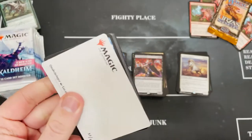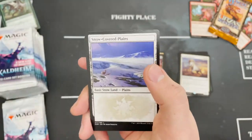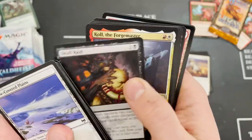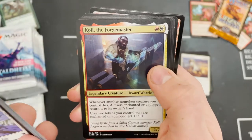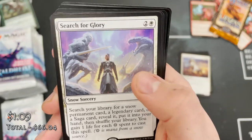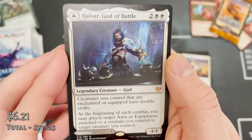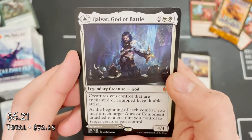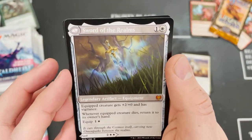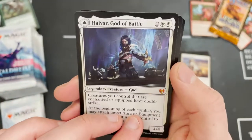It looks like we have Quakebringer here — wicked stuff. And going blue-white-black. The first rare being Search for Glory, and the second rare — yes! We've got Halvar, God of Battle in that second slot. We've got a mythic and it is one of the best ones — a sword of the realms, wicked!